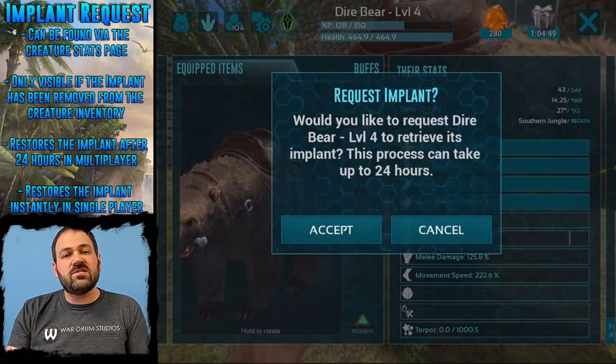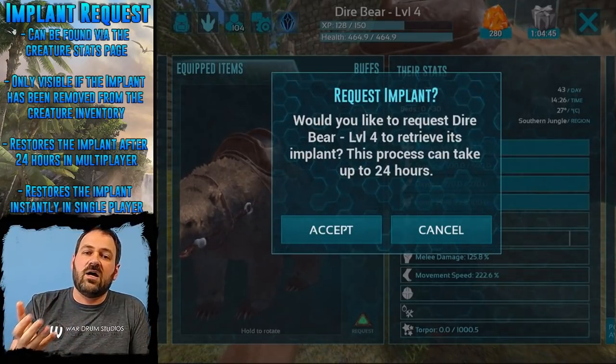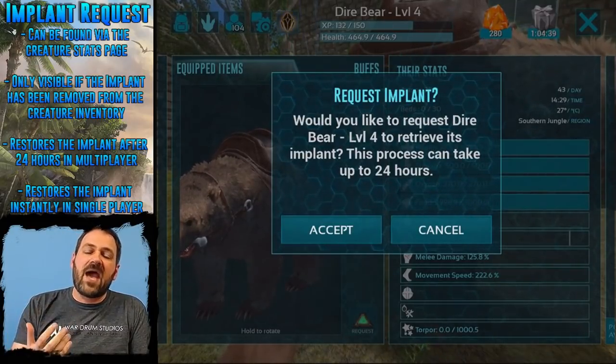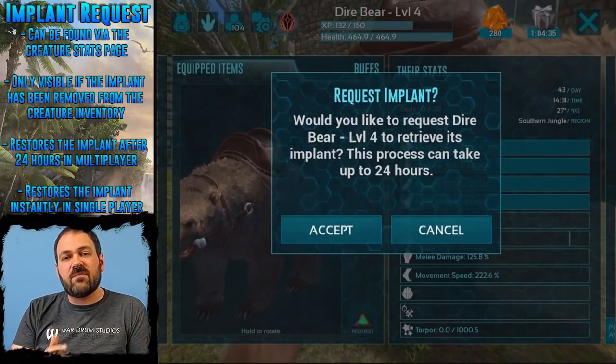You can press this button and the implant, wherever it is on the island — even if it's been destroyed or put in some other inventory and you can't find it anymore — this is going to send that implant back to the creature's inventory.